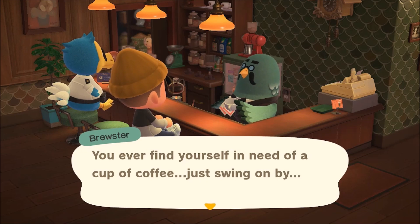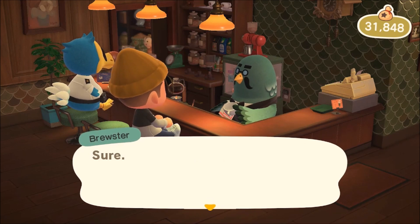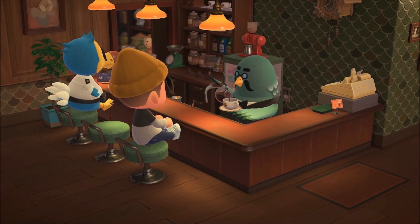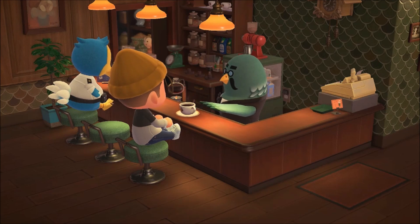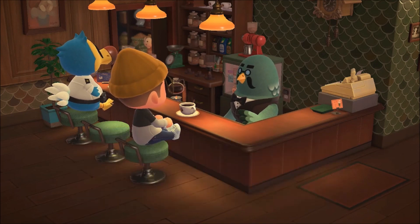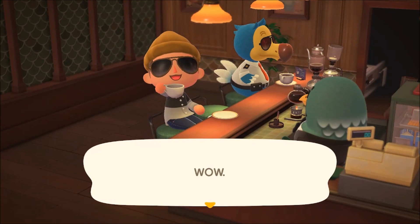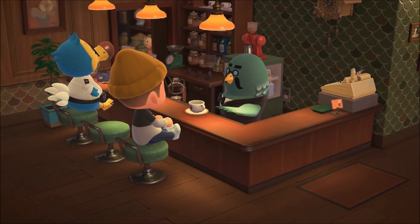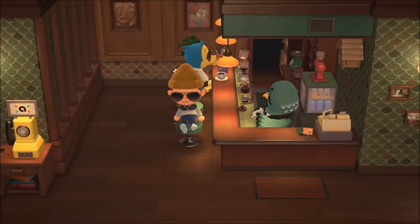Brewster asks: 'Ever find yourself in need of a cup of coffee?' I would love one - honestly though, I can't believe he's charging me, I built this for him. Anyway, that is how you do it, ladies and gentlemen. Hopefully this video helped you out if you were having trouble finding Brewster and getting him on your island. That's a step-by-step guide. I hope you enjoy endless cups of coffee with the coffee pigeon himself - drink up! Just as good as New Leaf. Hopefully you guys enjoyed the video and I'll catch you all on the next Animal Crossing video.